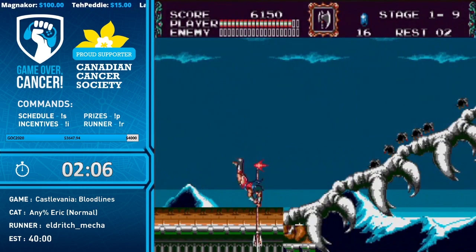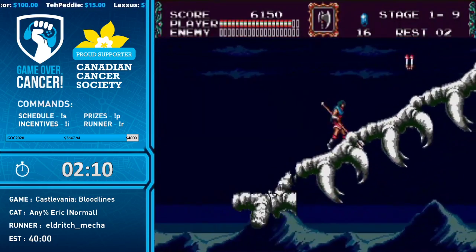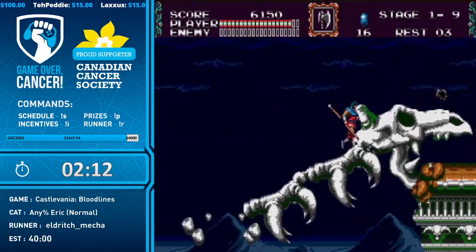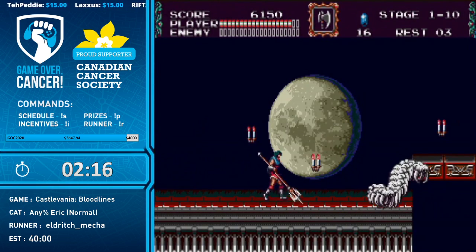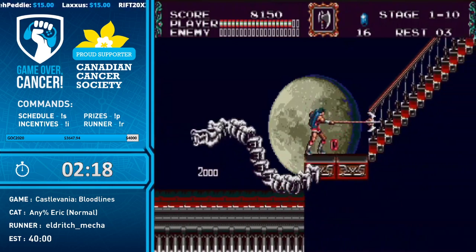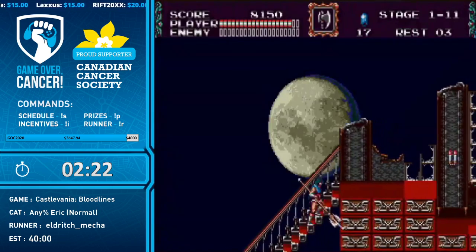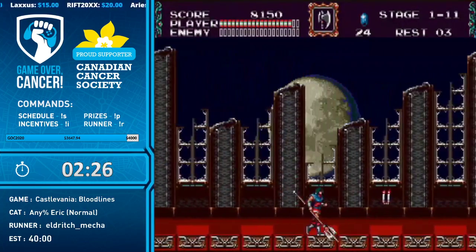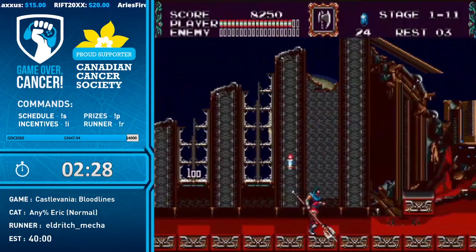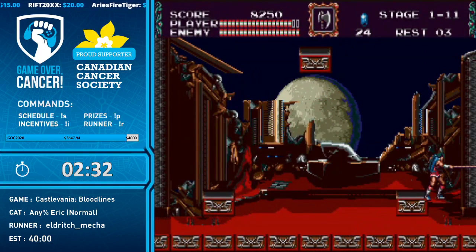It doesn't reset when you take damage, only when you lose the super weapon. A great thing about this game is that the two different characters — Eric and John — make for completely different runs. John's movement tech is kind of weird when it comes to the whip, but it's incredibly precise, so John's runs you kind of have to be on point to get through everything.